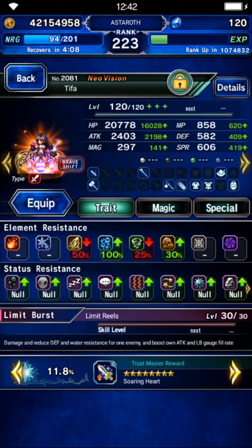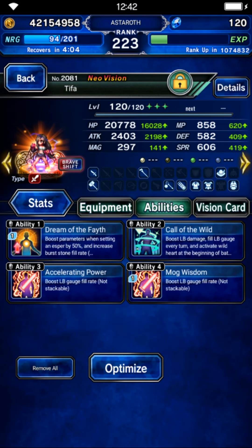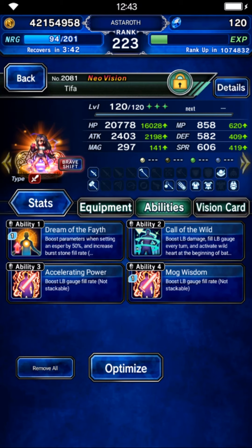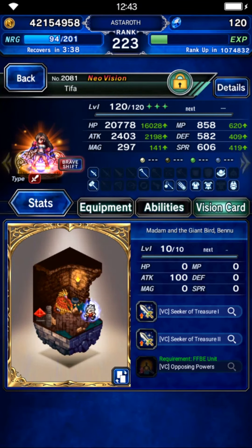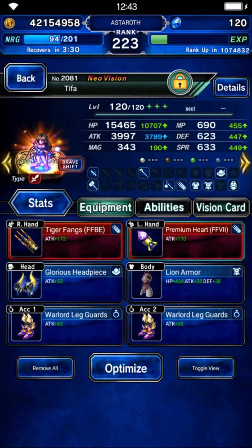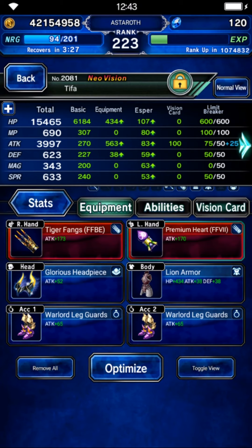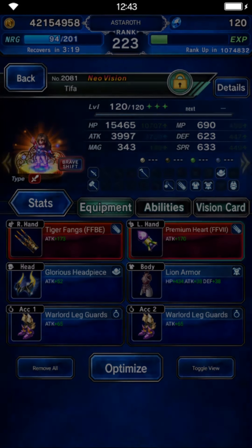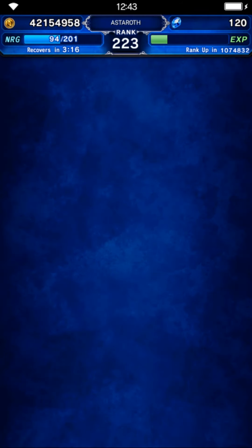Tifa will be the limit burst finisher and carry over the 2.1 damage multiplier. On her normal form, equip her with limit fill gear — Call of the Wild is the best here because it fills your unit with 8 limit crystals at the very beginning of the battle. Top up with Faisy's limit fill, and that's enough to fill Tifa's limit gauge. If you don't have it, you'll need someone else to fill her limit gauge, as she's unable to fill it by herself. On her brave form, gear her for limit burst damage, aquatic killer, and attack. With this build, she has 300% on both aquatic killer and limit burst damage.